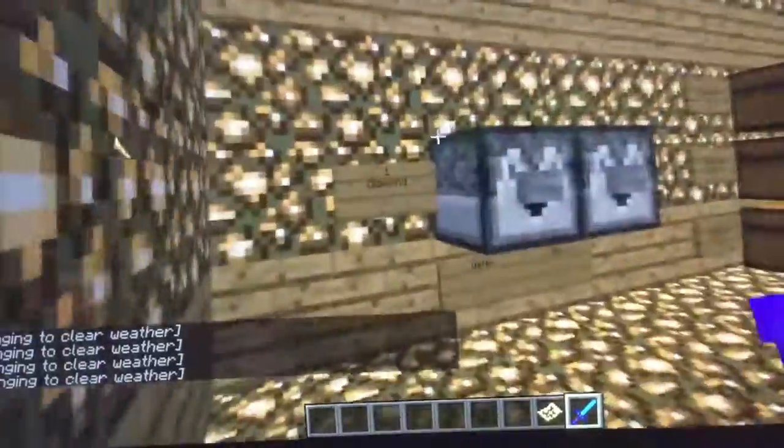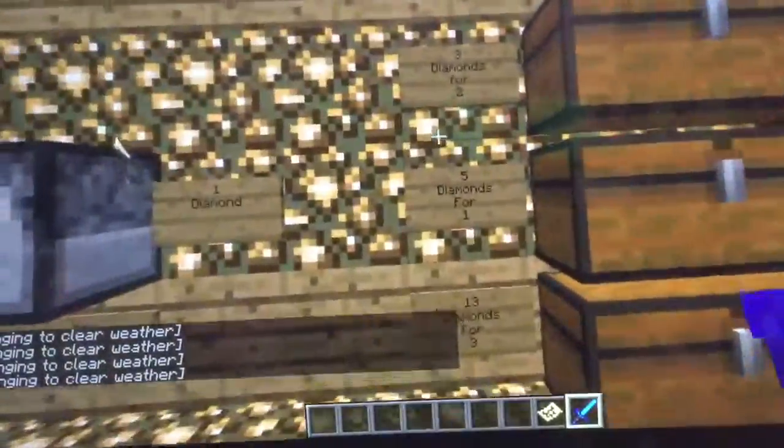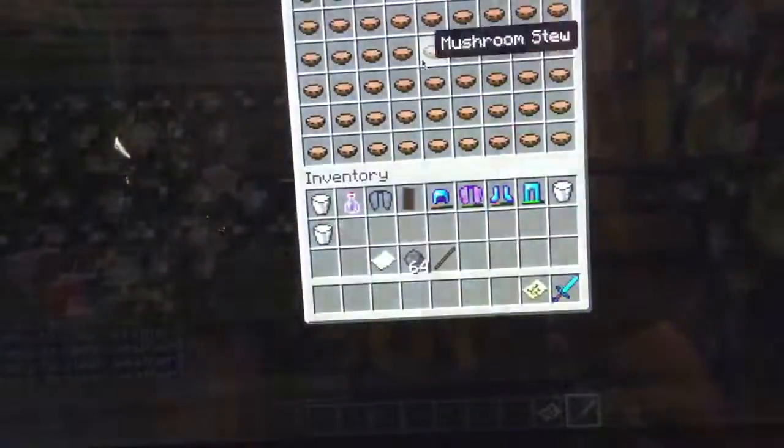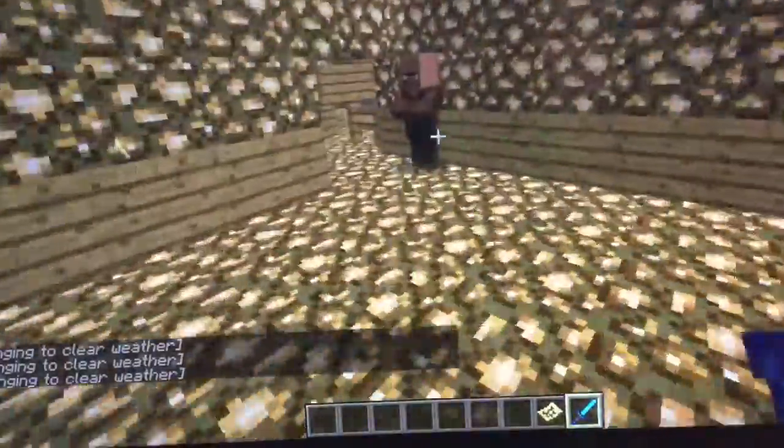Here is Charlie's Cafe. It's one diamond for either water or milk. Three diamonds for two of these. Five diamonds for one. And 13 diamonds for three - you get three of these, or different combinations. The combinations are endless.